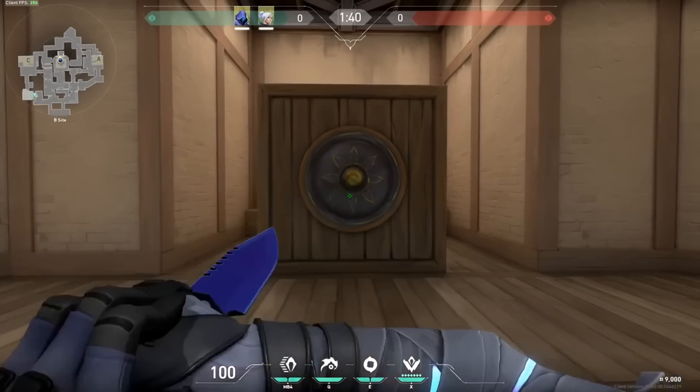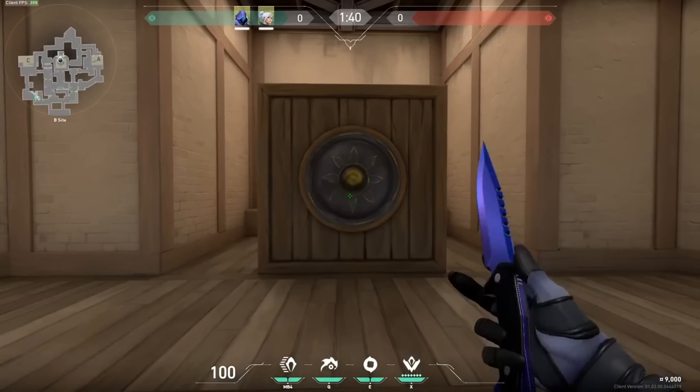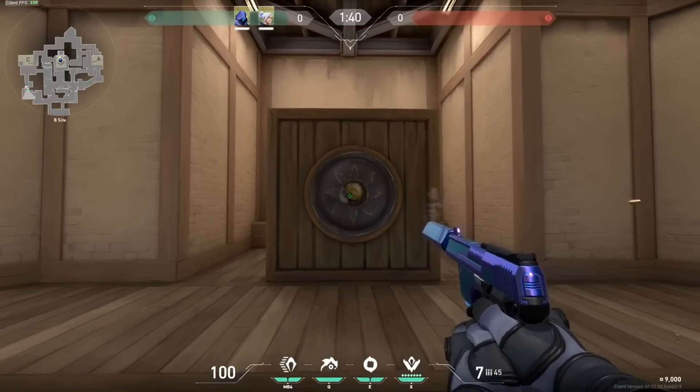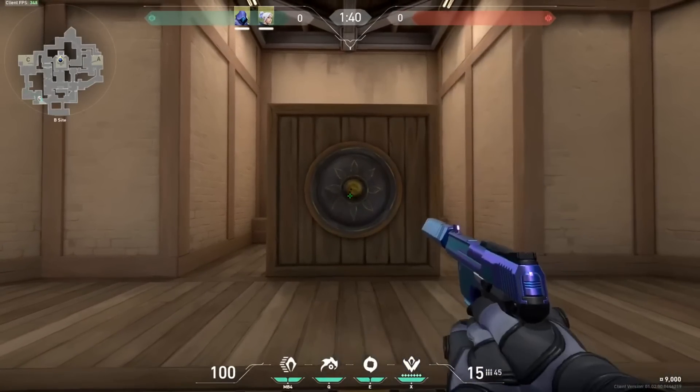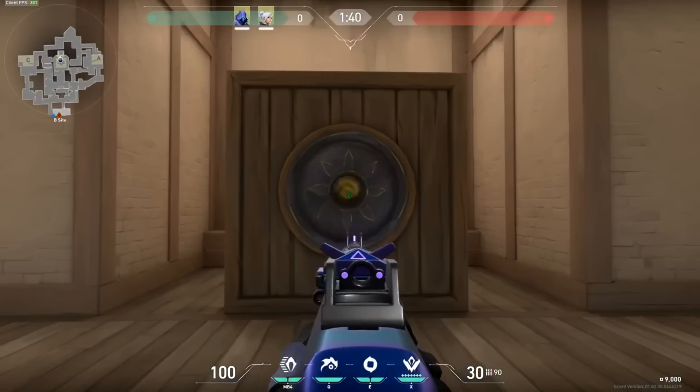Prism was the third skin bundle at 5,100 VP — $51 for what is now a battle pass-themed collection. Prism actually came out with relatively good feedback, as people were like, hey, it's a clean collection, kind of CSGO style, but Valorant players quickly realized that's not what they wanted, and it fell out of favor.